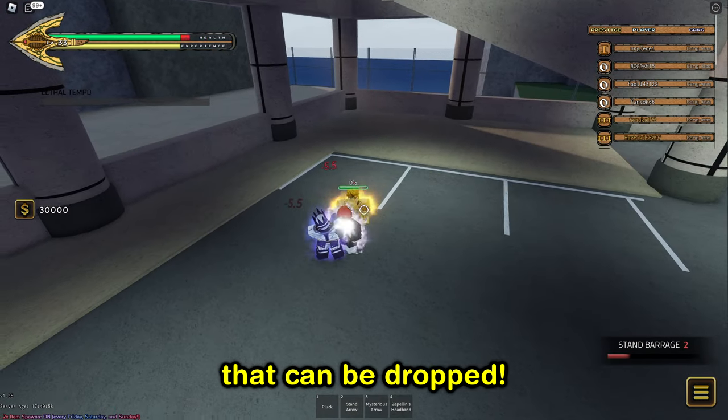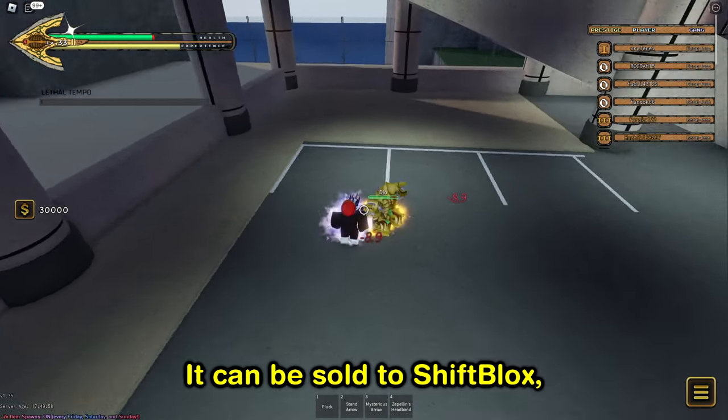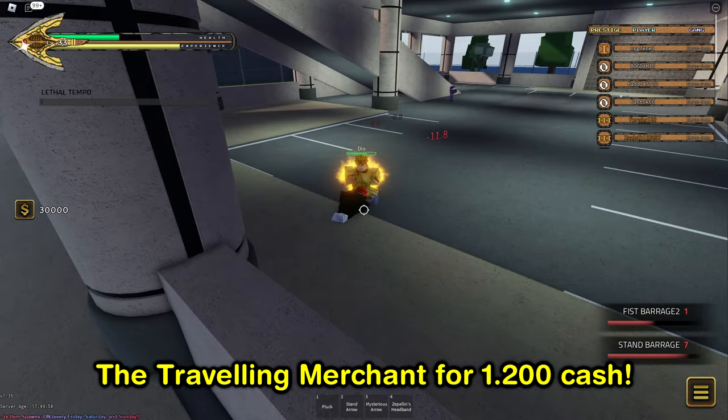This is one of the only two corpse parts that can be dropped. It can be sold to Shift Blocks, the Traveling Merchant, for 1200 cash.